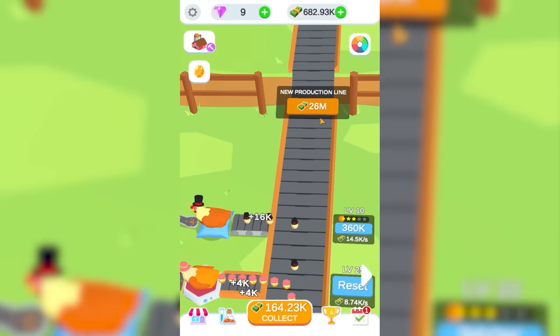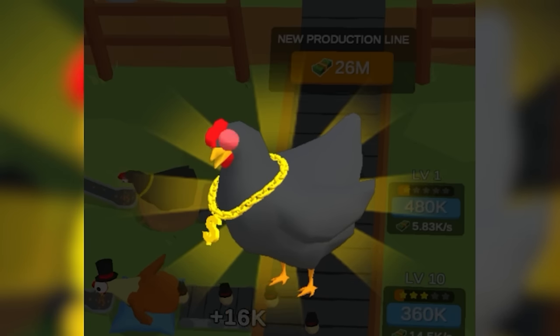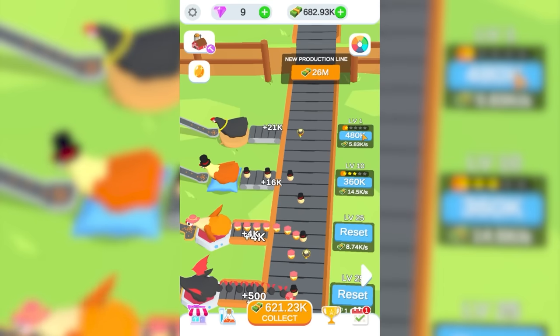Combined with our current egg production, that easily gives us almost 3,000,000 dollars so we get a new chicken. That one costs 2,000,000 dollars and it speaks for itself. It comes with a gold chain and it produces eggs with gold chains — that's gotta be worth something. It's 5,800 dollars right from the factory.